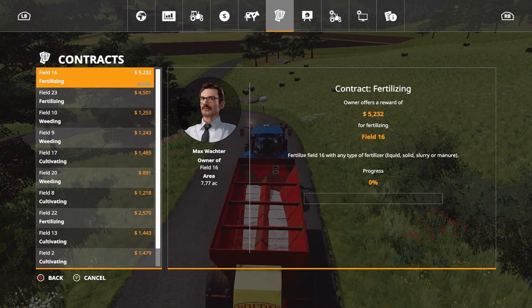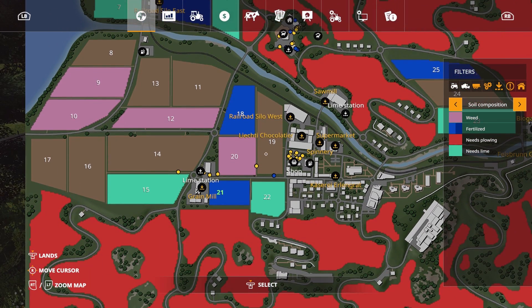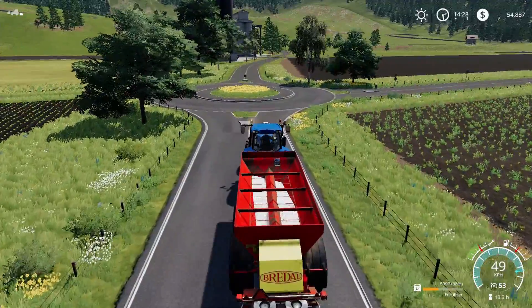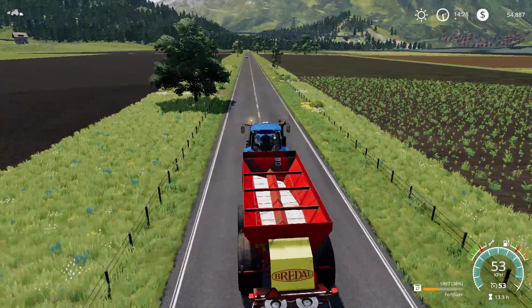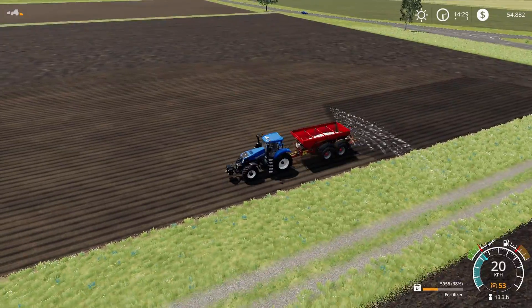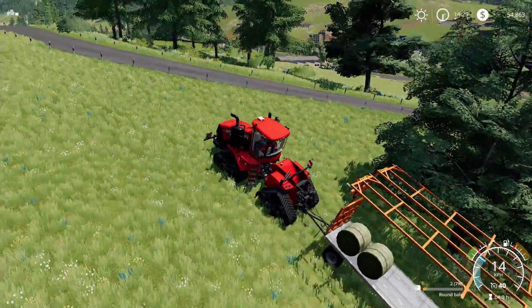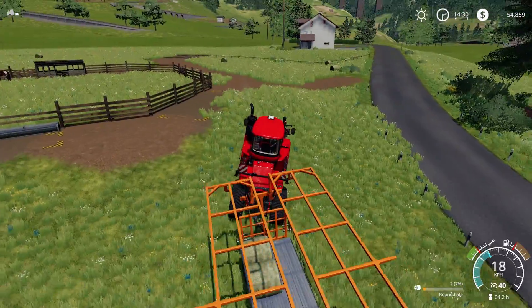Now where am I going with this? Field 16 — where is that? Right down where I was. Right up here is where we cut all the grass last episode. Up here somewhere should be the one that needs fertilizing. We'll send the hired worker away and collect all our own bales. This is the field I want to get all the bales off of so I can cut all this for silage.